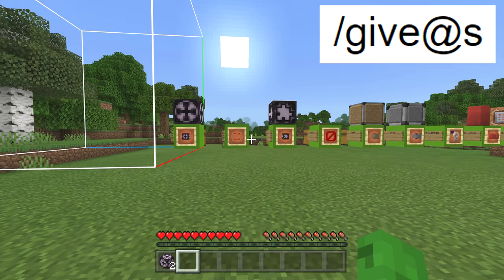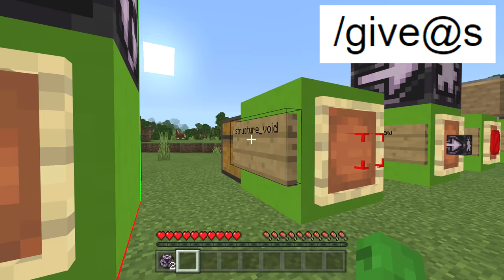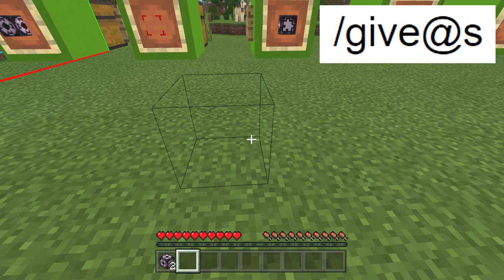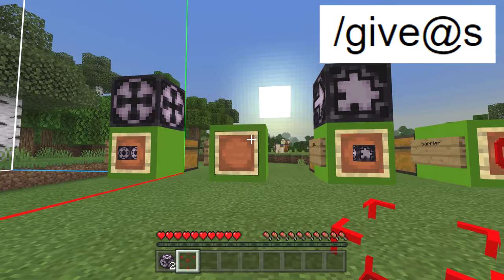This one here is a structure void block. You just put slash give at-s space structure_void — spelled exactly like it is with the underscore — and that's going to give you the structure void block. You can see the structure void block right there in your inventory. Once you're in creative mode you can see them a lot better.